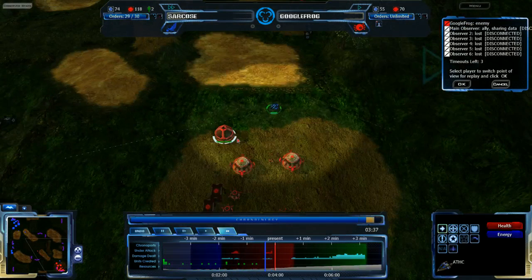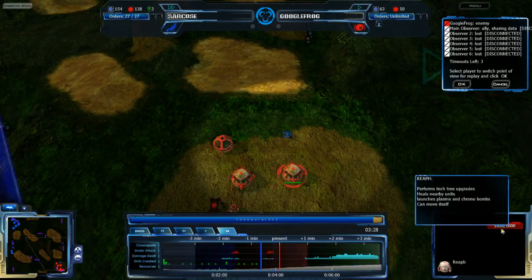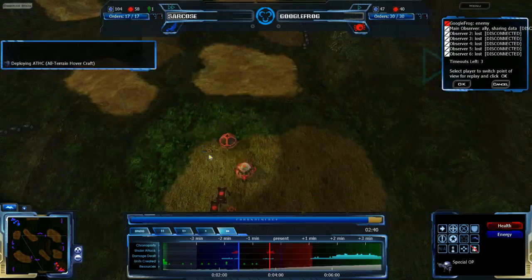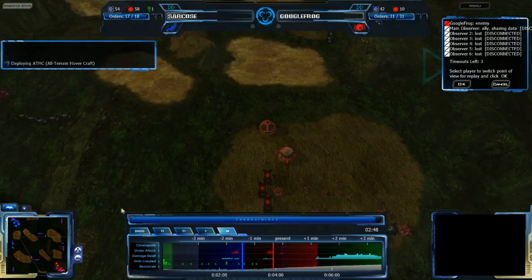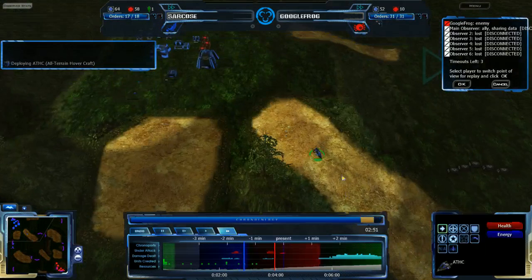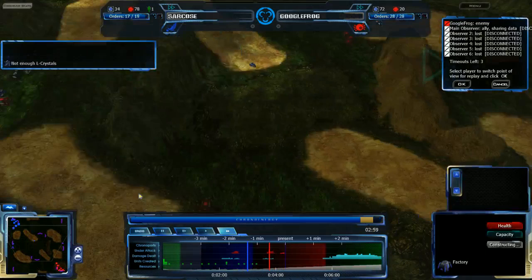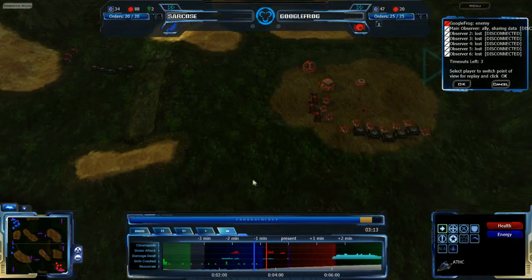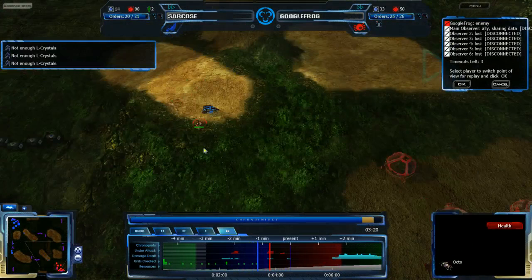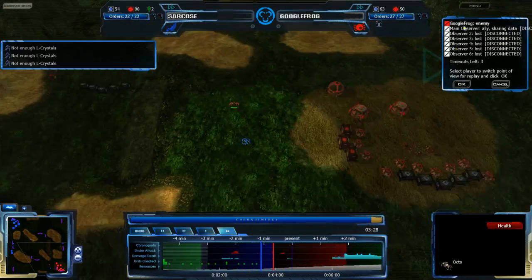Sarkos is just going to get out of the main base and go to the Arcticus. Arctuses can't cloak and can't detect cloaks. Sarkos has jumped back another minute or so to try to fix up a strategy, get his ATHC in a better position, and get his factories — his factories are unchanged, his expansion is also unchanged. He's setting up some new ATHC orders, trying to veer around, but Google Frog has already anticipated this and is going to be getting an Octo out in the first place.